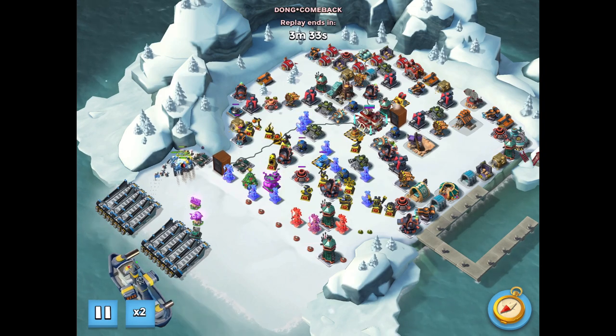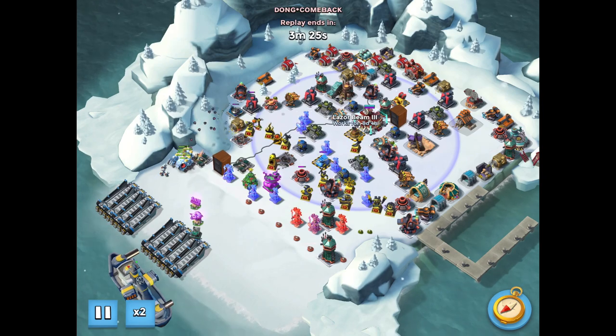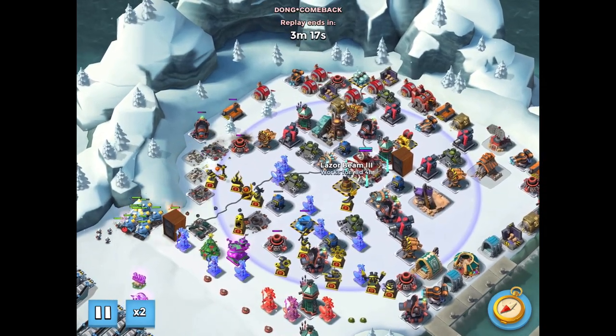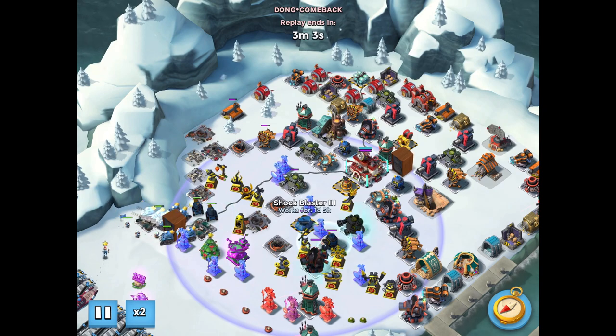This base that he's attacking, Schlech Spell, is a nine-boosted ice base. It's got a shock blaster, a laser, and a grappler. All three of those things are fatal to Rainmakers if they're exposed for even a second.